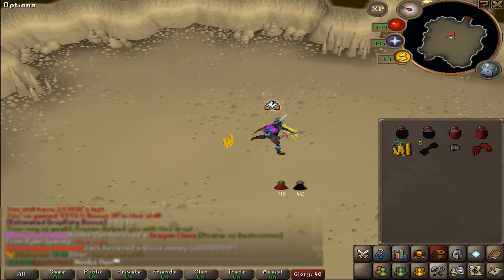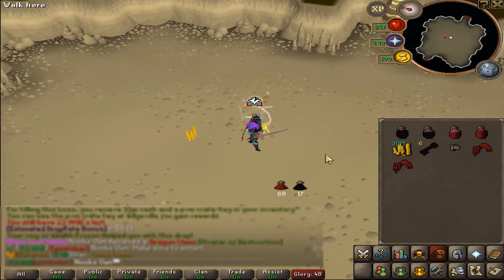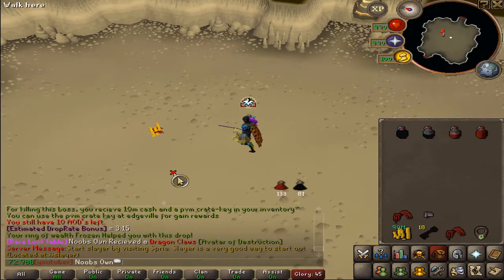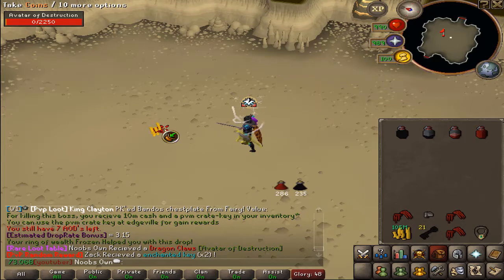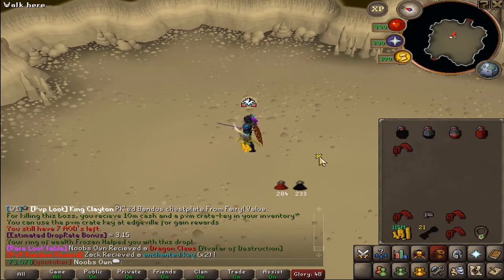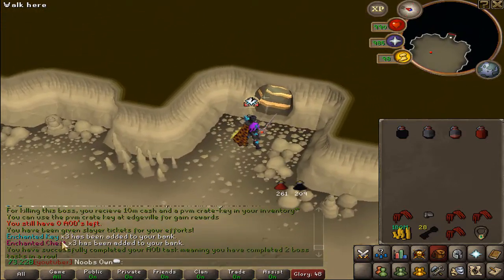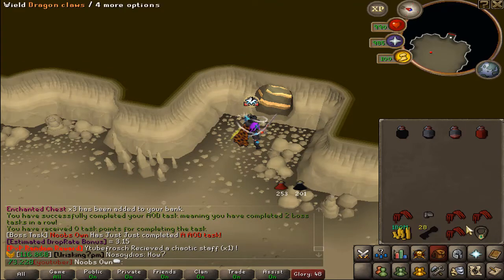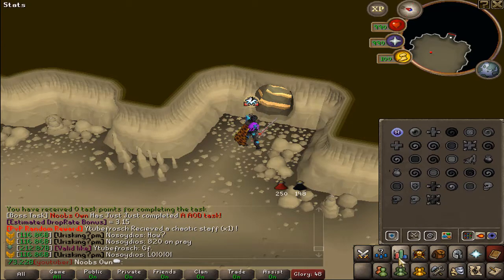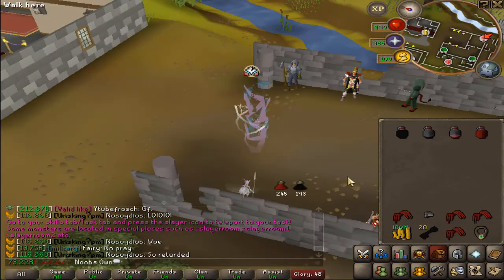On the fifth kill we got dragon claws, which is also not bad. Then on the 18th kill we got another pair of dragon claws, and at kill count 21 we got yet another pair. We just finished the task — three enchanted keys, three enchanted chests, some slayer tickets, cash, PVM crate keys, vanguard gloves, and four dragon claws. Pretty decent overall.